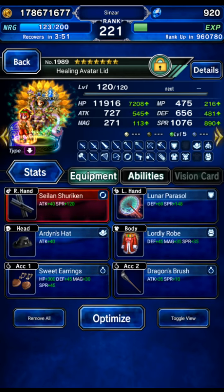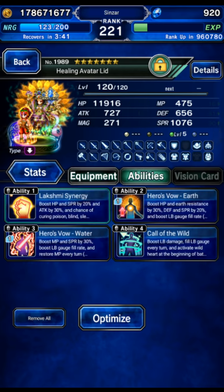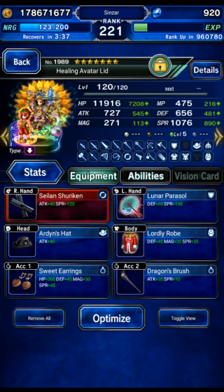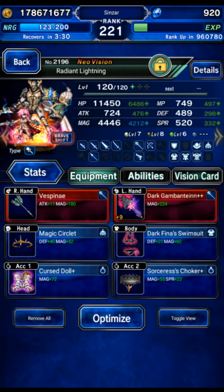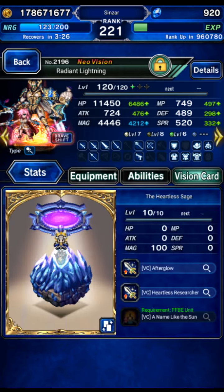Healing Avatar Lid is going to be our Breaker. I'm choosing her because she can do Perfect Dispel on a really short cooldown, and the boss buffs himself pretty often, so we'll use her to Perfect Dispel as often as possible. She's also got some LB fill and Status/Paralyzed Immunity. Radiant Lightning Base form is using the Autobuffing Shift form, geared for Human Killer and Magic. No STMRs — all cheap gear.